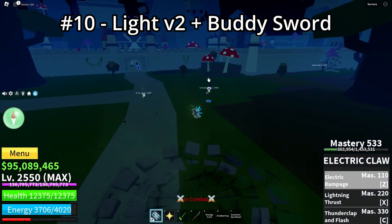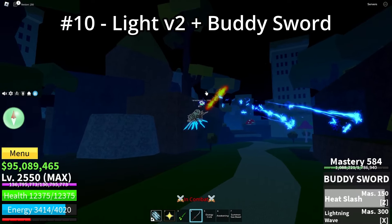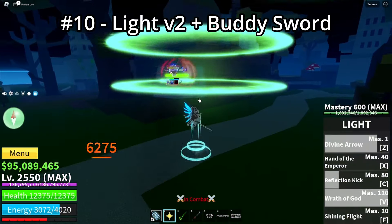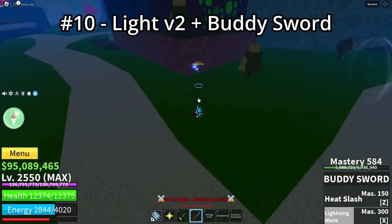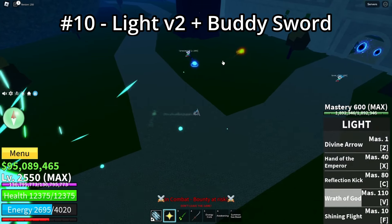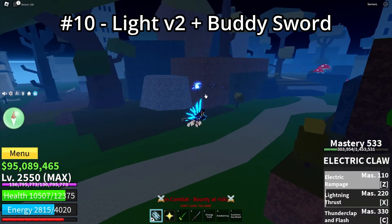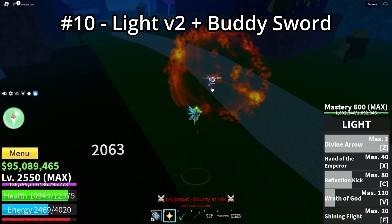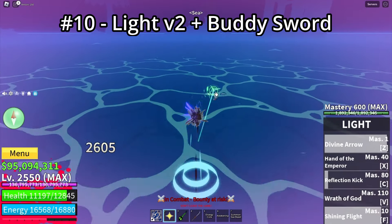How is this build good? Basically, Buddy Sword has range and combo potential, and Light has range and combo potential, so they fit perfectly together. The build does amazing damage and has amazing range. If you're the type of person who doesn't like fighting people up close and prefers keeping distance to fight from far, this is the build you should use.